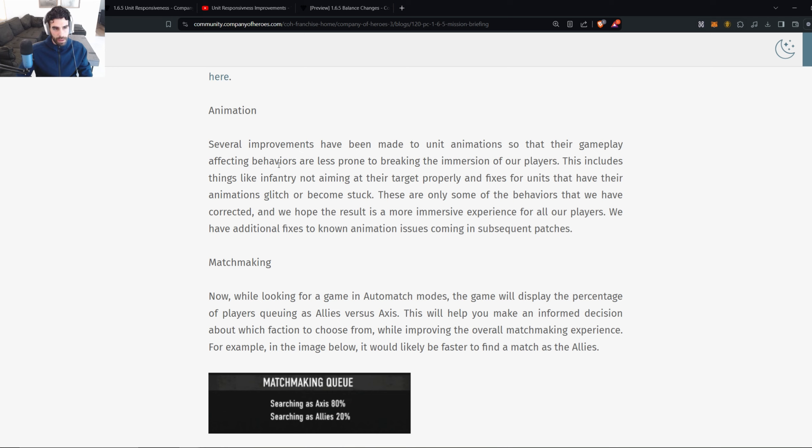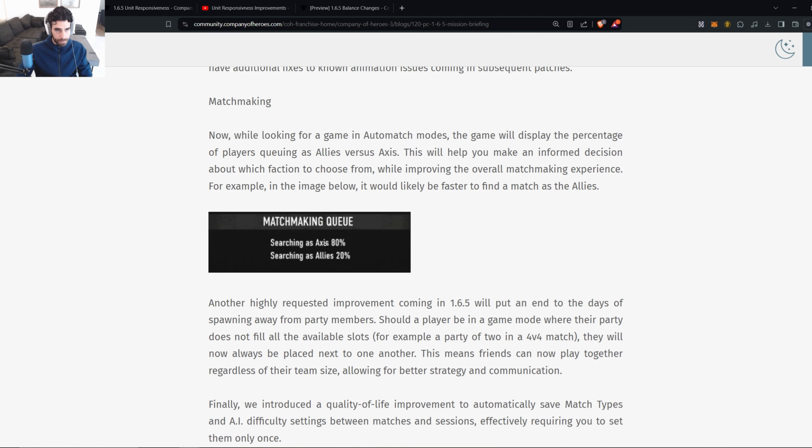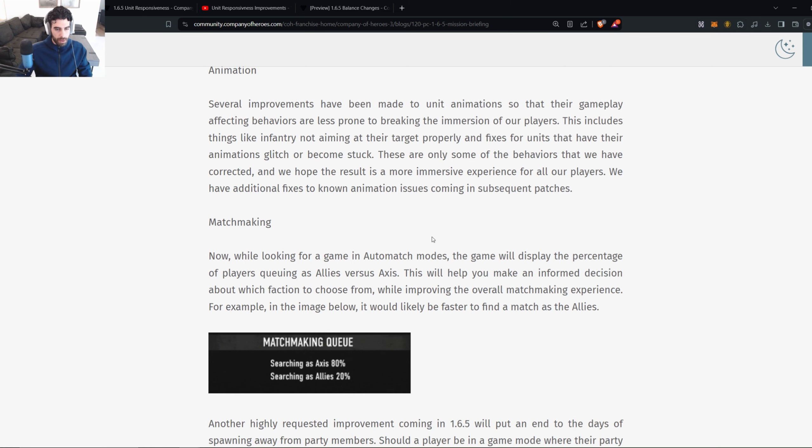Several improvements have also been made to unit animation so that gameplay-effective behaviors are less prone to breaking immersion. This includes fixes for units not aiming at their target properly and fixes for animations that glitch or become stuck. Relic says these are only some of the corrected behaviors, and additional fixes to known animation issues are coming in subsequent patches.